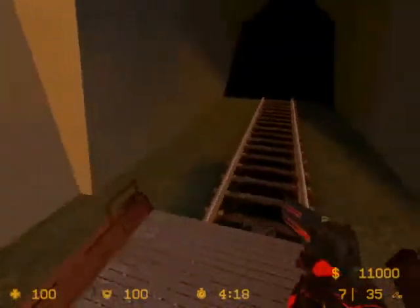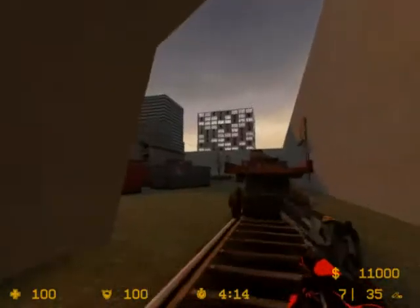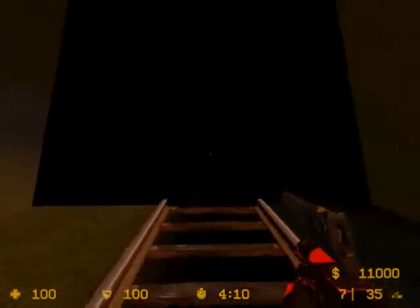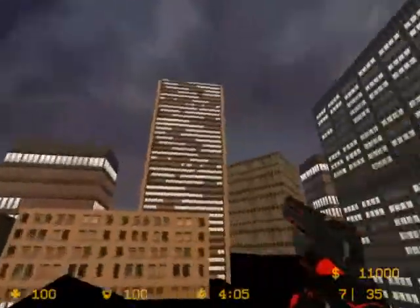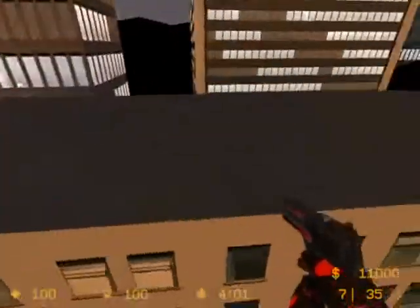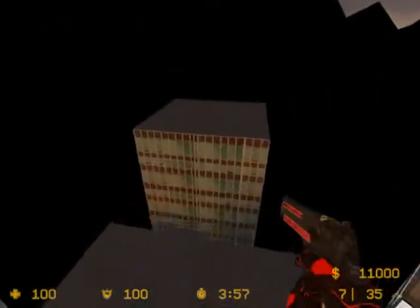This next one is fairly common — it's the skybox teleport. Basically just jump onto the carriage here of the train, then crouch jump at this invisible wall and there's a hole in the wall. From here just continue walking to the end to the black and this will teleport you into the skybox. To exit, just walk up this ramp onto the building, walk across here and then jump onto the building over here and you'll be teleported on the roof.